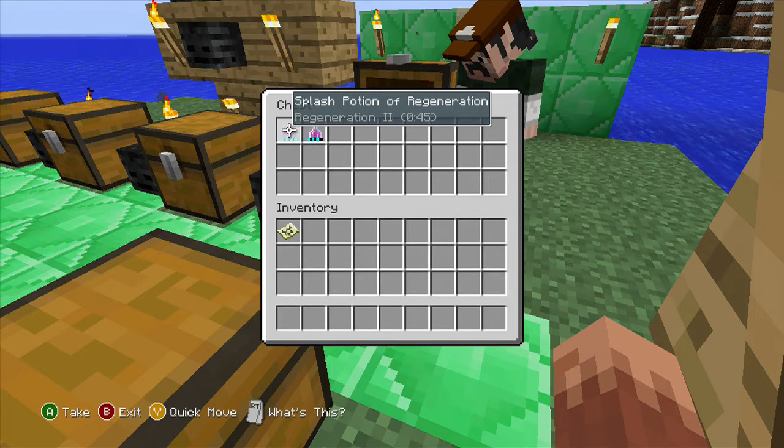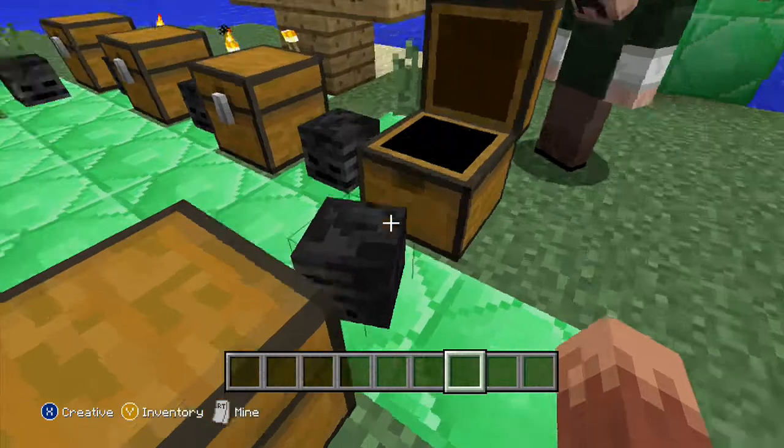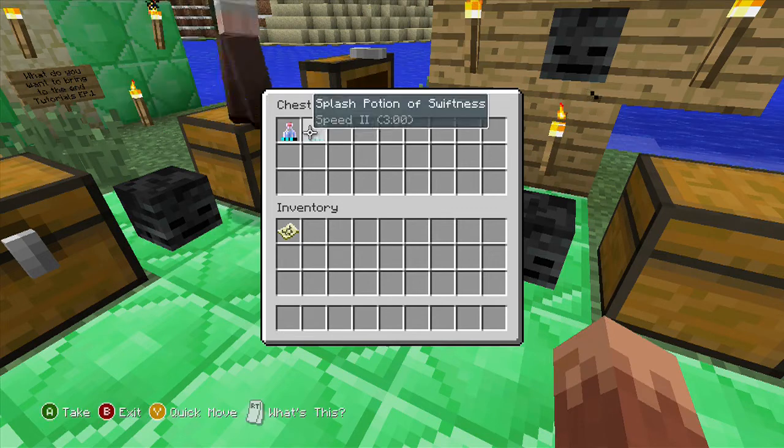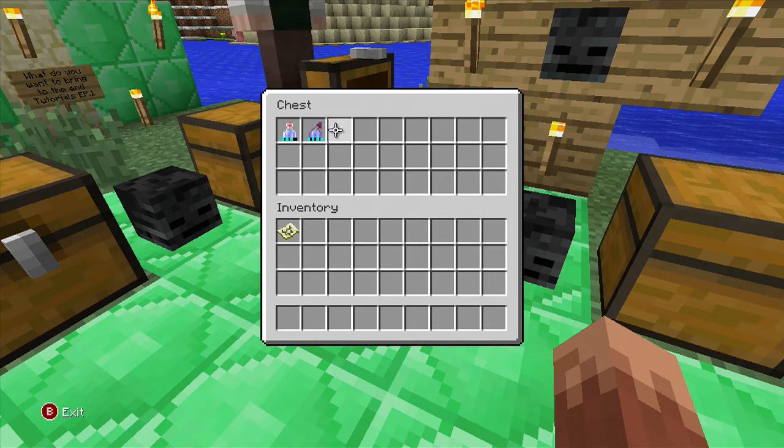In the fourth chest, we have splash potion of regeneration and just regular potion of regeneration. You need that to regen your hearts when you're dying.